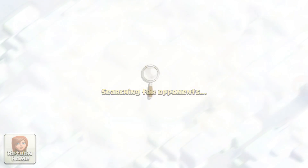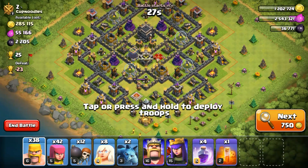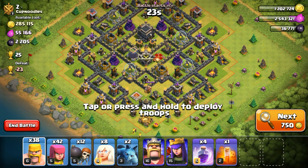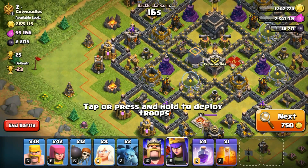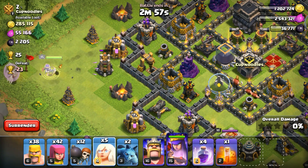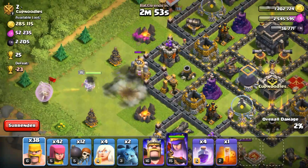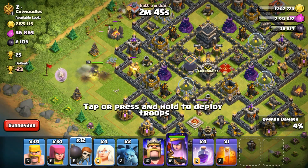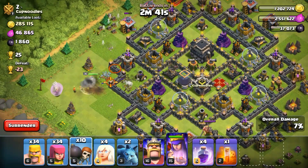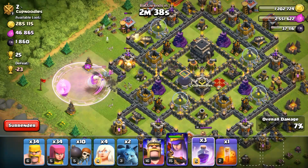First of all you need to find a base that has over 2,000 or 1,500 dark elixirs. You would not be targeting bases that are too difficult to face, because you are using half your army. I think I can go for this base and it would be easy for me. This base has around 2,200 dark elixirs. I will be attacking from this side with my queen and place 4 healers. You need to be very careful — you need to use only 20 barbarians and 20 archers.